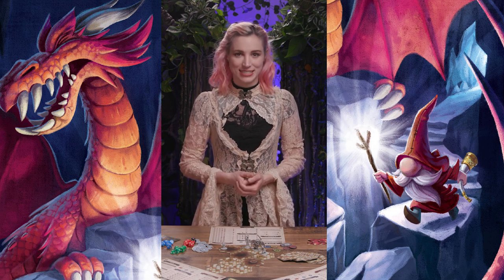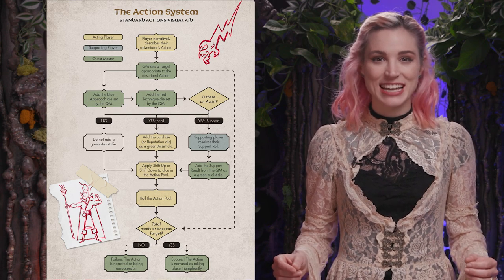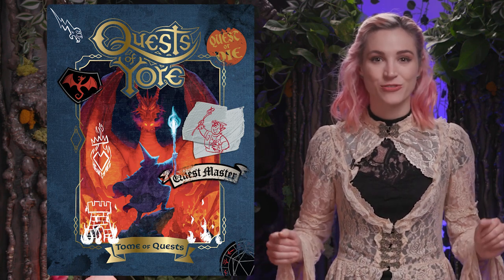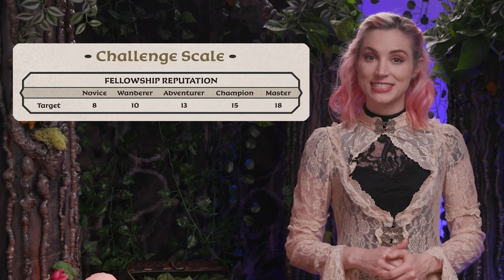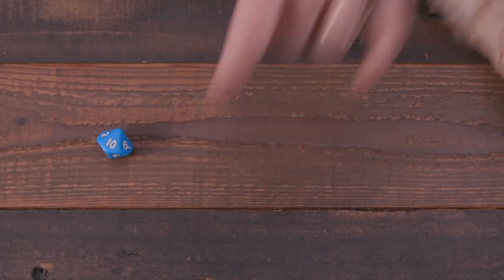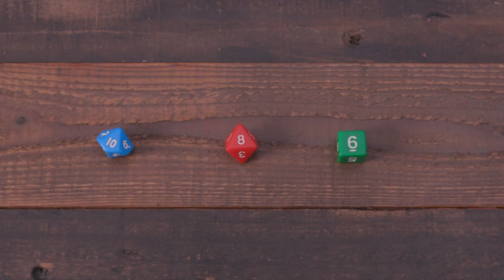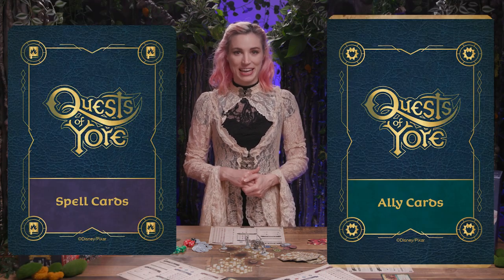Quest of Yore has a simple action system. First, the player describes their action by narrating what they want to attempt. The questmaster then sets a target number — the Tome of Quests provides many of these, and the rules also give the questmaster hints for forming their own. The challenge scale provides a range based on the level of the adventurer, from novice to master. The player then assembles and rolls their action pool, formed from the blue approach die, the red technique die, and possibly a green assist die. Assist dice might come from cards — namely items, powers, spells, and allies — all of which can be acquired throughout the game. Any player who lacks a die in a technique may simply add plus one to their result from the approach and assist dice.